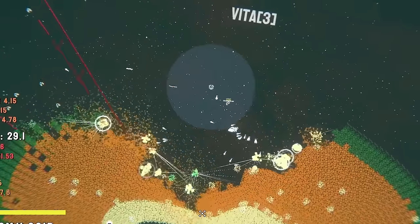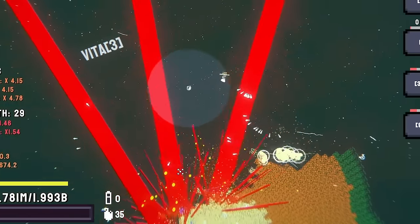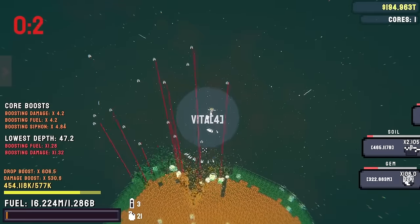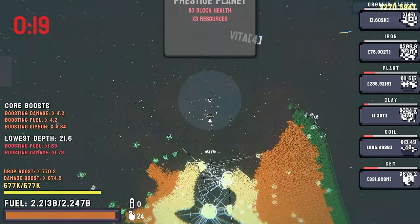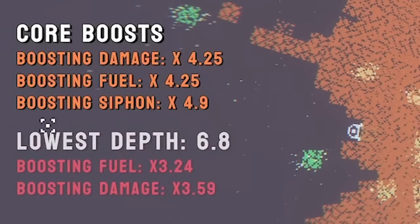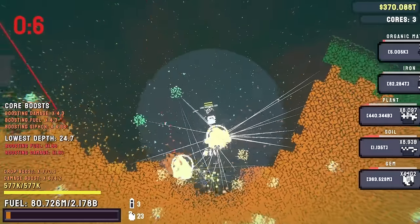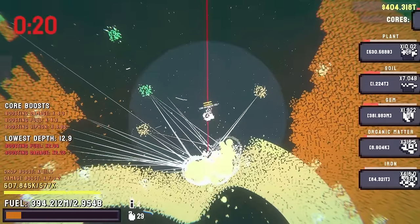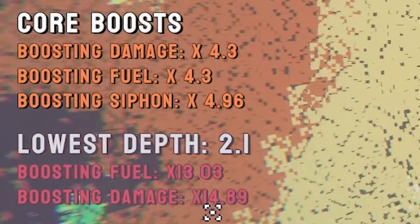We'll just head to these planets and try to mine some cores - that's probably the quickest way to get money. Let's hit orbital lasers - I've now got a couple of these so I can work my way around. Three of them firing at once - incredible. We're down to the core, we've just prestiged the planet. I just remembered I've got to get close to the core to do more damage - on the left, the lowest depth thing, we get like boosted fuel and damage if we go close. It's like a damage multiplier as we get close to the core - we're doing two times damage now.